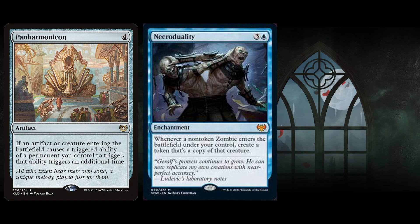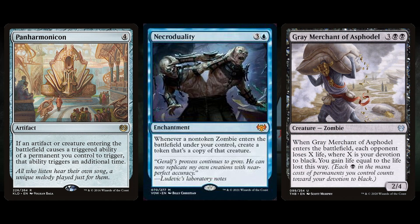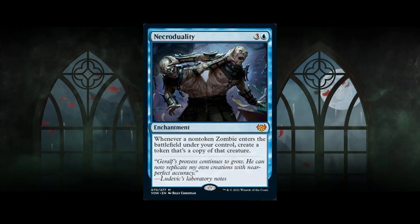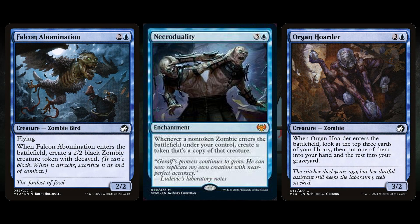I can maybe see this as a combo piece with Gray Merchant, which is the only ETB zombie card worth mentioning. You could try comboing this with Acererak the Archlich and using Ephemerate on it to complete the dungeon immediately — that could be something. As for standard, you have Falcon Abomination and Organ Hoarder, but there aren't that many zombies. It's probably meant as a value card to go wide, and we'll have to see if they print more powerful zombies in the set.